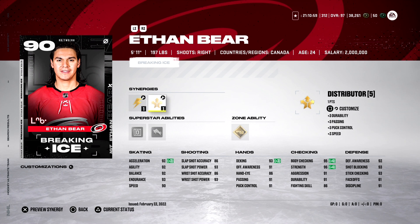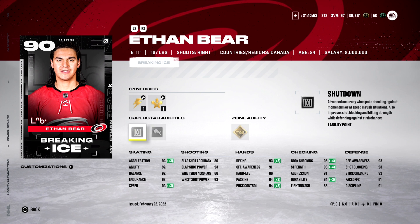So you're getting a plus 2 Acceleration and also Speed. Take a look at the Superstar abilities — I like both of these a lot and it's only 3 ability points total to activate them. Zone ability is Tape to Tape. Overall, I love how this card looks. If you do want to nitpick, the weakness is clearly that Slapshot and Wrist Shot Accuracy, but outside of that I do like how this card looks.